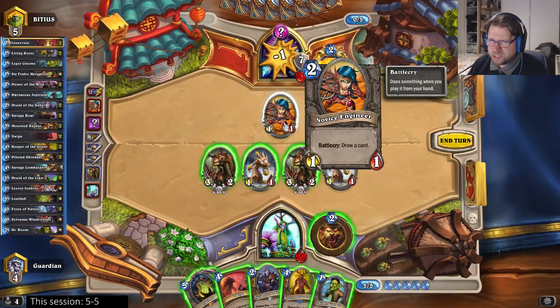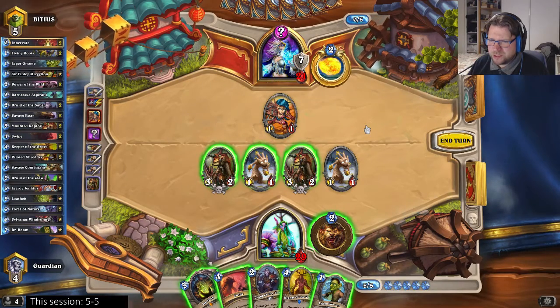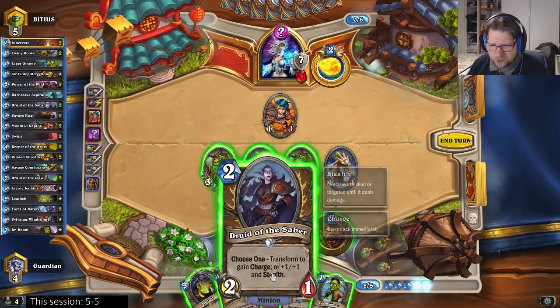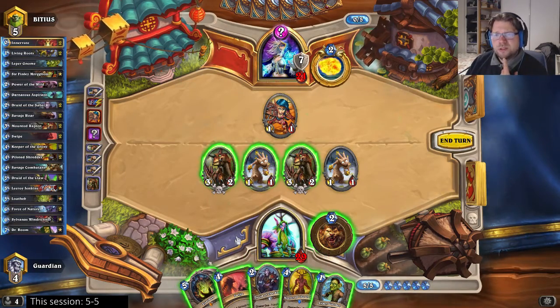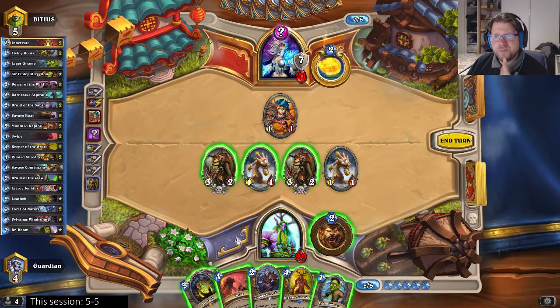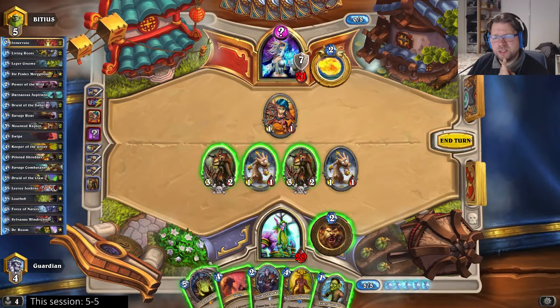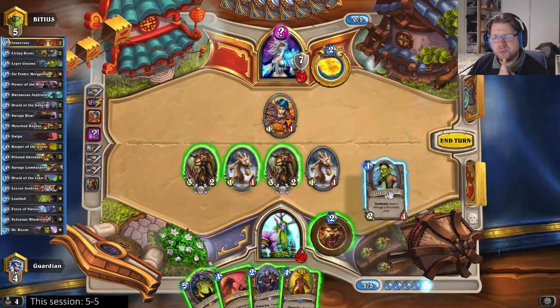Wait — that was the second Novice Engineer, so it can't be Reno Freeze. That's confusing. I don't want to play the Druid of the Saber because he could just Blizzard it away. I don't have a way to set up lethal yet, so Load Up is not that strong. I guess I can play a Leper Gnome — that deals some damage even if he plays a Blizzard.